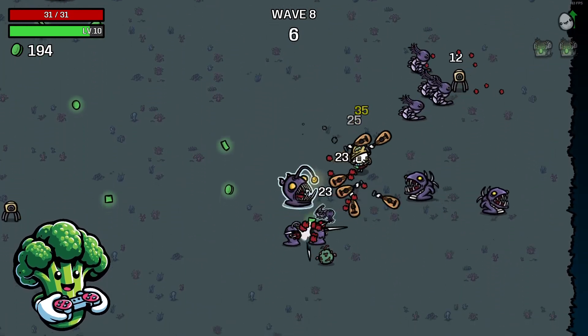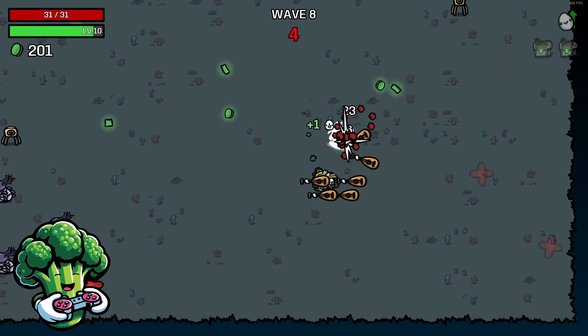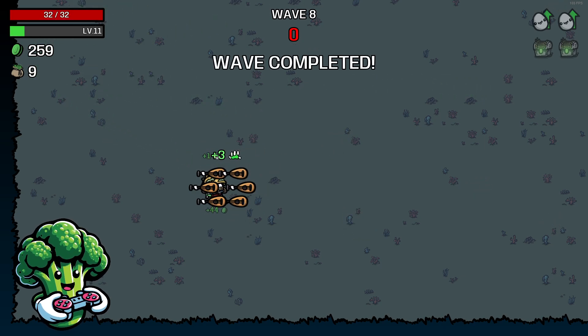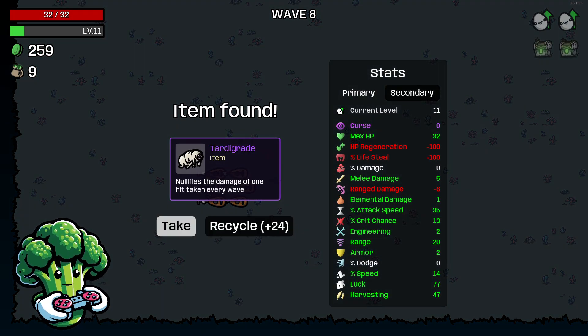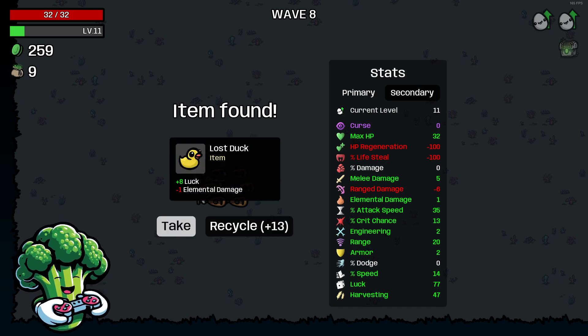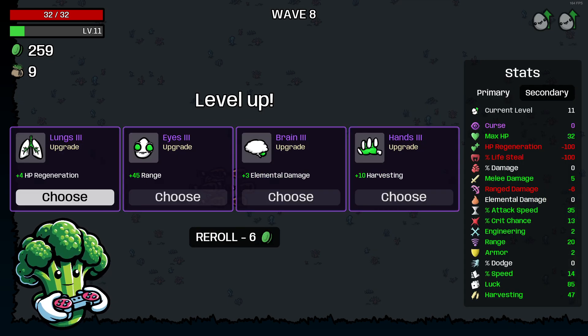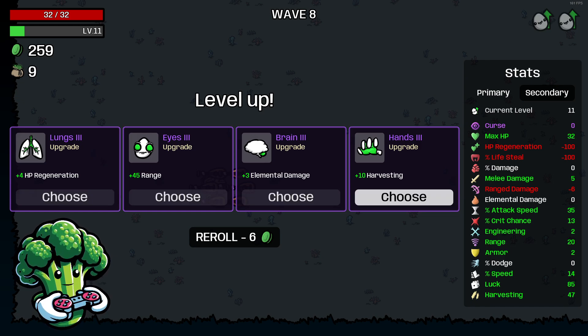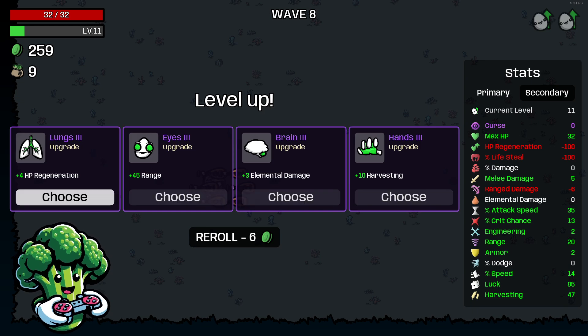We should be getting a ton of crates too — if we're getting this many crates we really need to get some bags going. That would be great because then we get a ton of materials from the bags and the crates. So far I'm kind of liking this — it feels really powerful actually. Way easier than the Diver run. Let's go ahead and take the Tardigrade — nullifies damage for one hit — and take a lot of stuff for more luck. Our luck is already at 85 now.